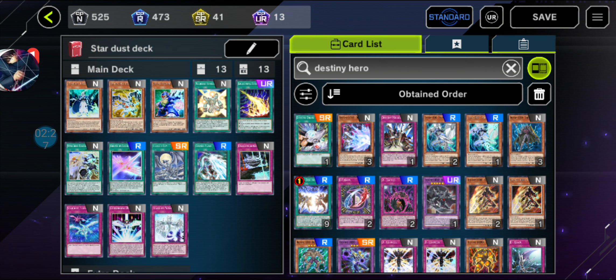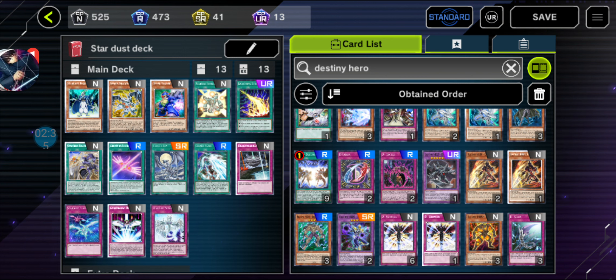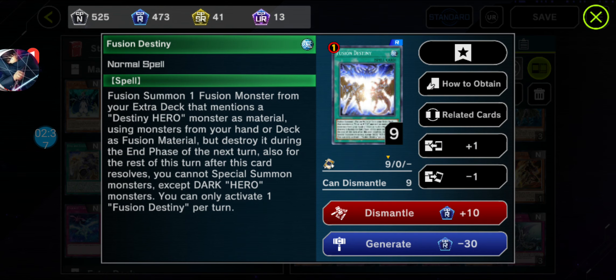Either from hand or deck by using this spell. It's the ultimate spell used nowadays in Yu-Gi-Oh! Master Duel. And with the next — yeah, it's the most used card, especially with a certain Fusion monster I'm going to show you guys later: DPE, let's say — Destiny Hero Destroyed Phoenix Enforcer.